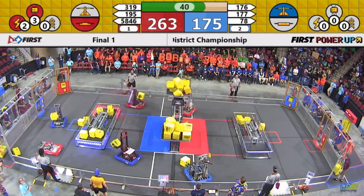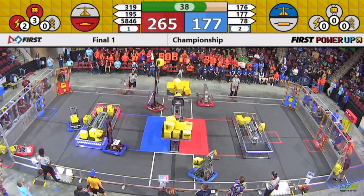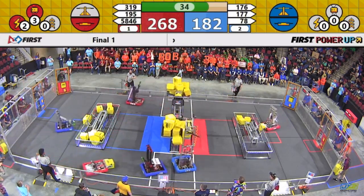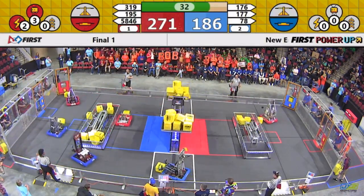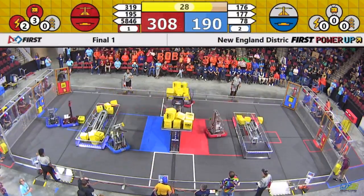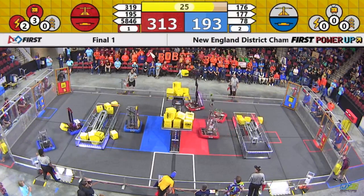319 reaching up high, as high as they can go. They put one down on the arm, not on the platform, but it will be enough to disable — at a minimum — score acquisition on the scale. We've got 30 seconds remaining now, and it is now tipped to Red. Red Alliance with the advantage moving into the end game.